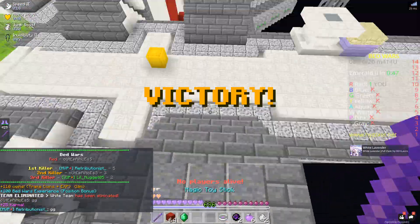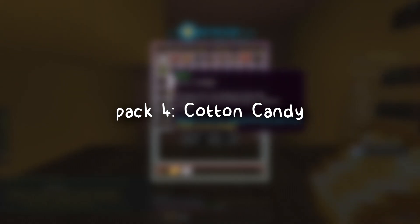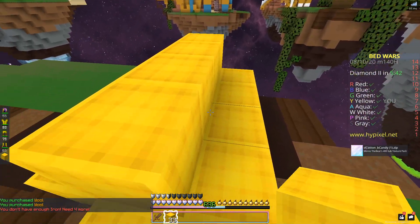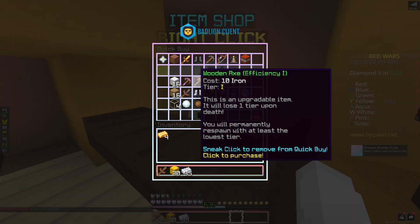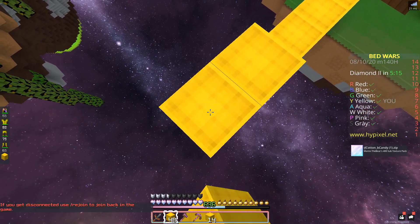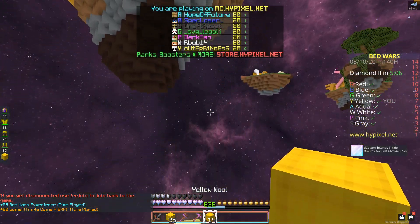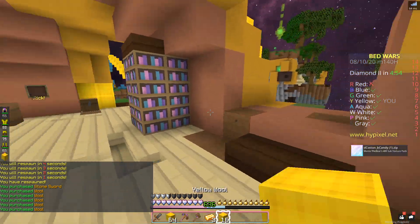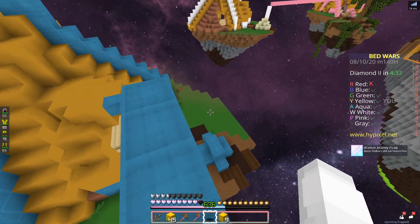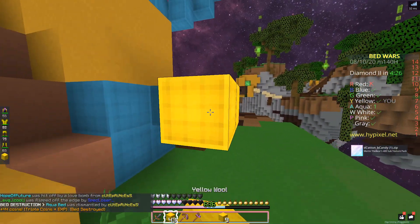Okay, fourth round and I'm using Manti the Bear's 400 sub texture pack made by Abby Elise. I really really adore this pack — she did such a good job on the pink-blue fade, it's a lot harder to do than you would think. I'm pretty sure she took the base as a Stellix texture pack, which is an amazing texture pack, and then she edited the tools, GUI, all that. It even has a little face on the bed which is a cute touch.